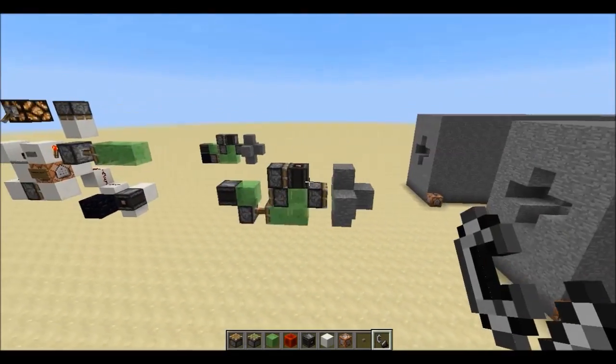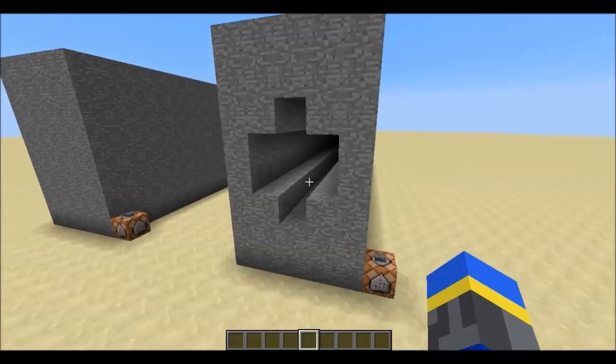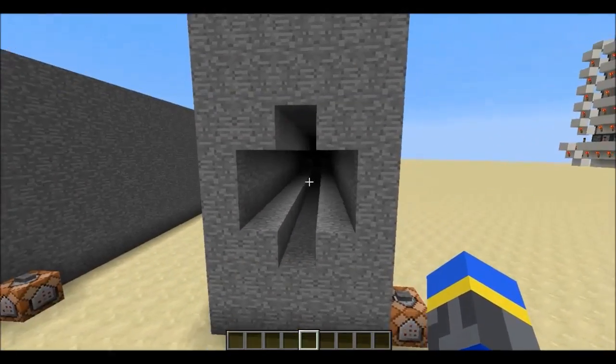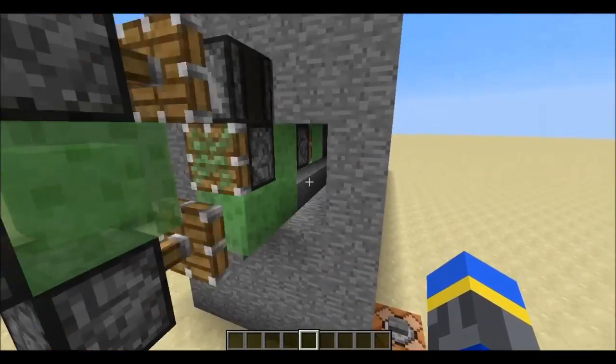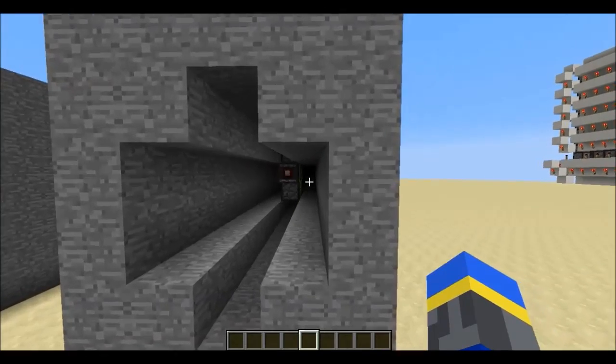So I will just cut right here, and then I will show you what happens when it's close to being finished. This machine has finally gone all the way through to the other side. This is the shape of the tunnel that it makes — it's four blocks high in the middle, and two blocks on each side. At this point, it's just bouncing back against the obsidian and not bringing any more stone with it.